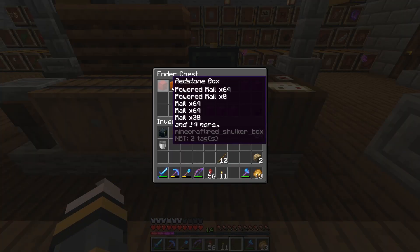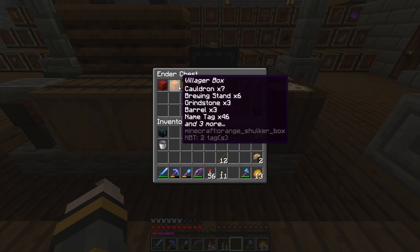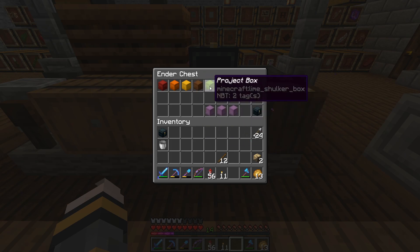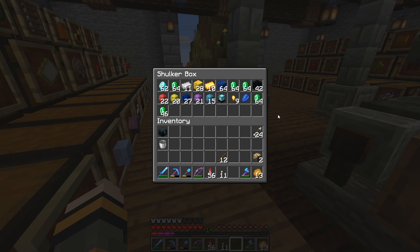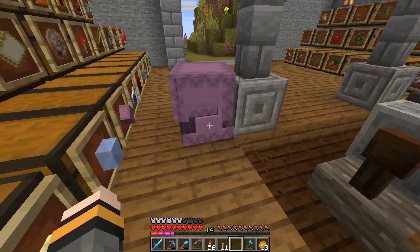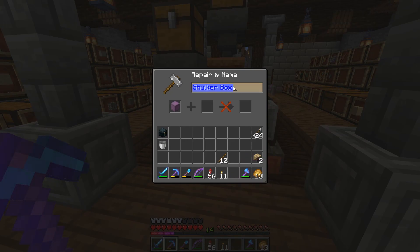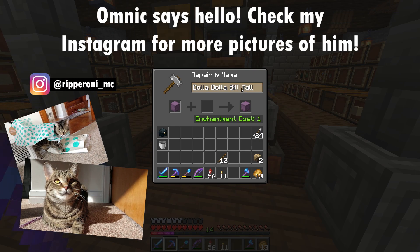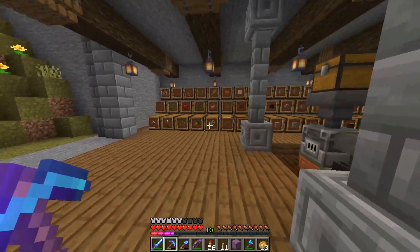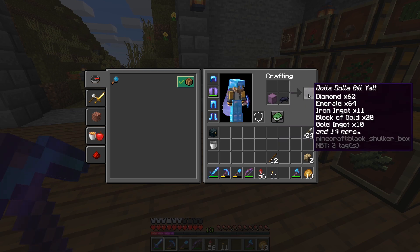I wanted to show you something — I did a little bit of organizing for my ender chest. I got a lot of shulker boxes made up: a redstone box, stuff to do with villagers, tools and equipment, essentials like food, torches, rockets, decorating stuff. This one is our valuables — all our diamonds and ores. What you do is take your shulker box to an anvil and name it whatever you want. We're going to name it 'Dolla Dolla Bill Y'all' and dye it black. You just take your shulker box, add the black dye — boom, done.